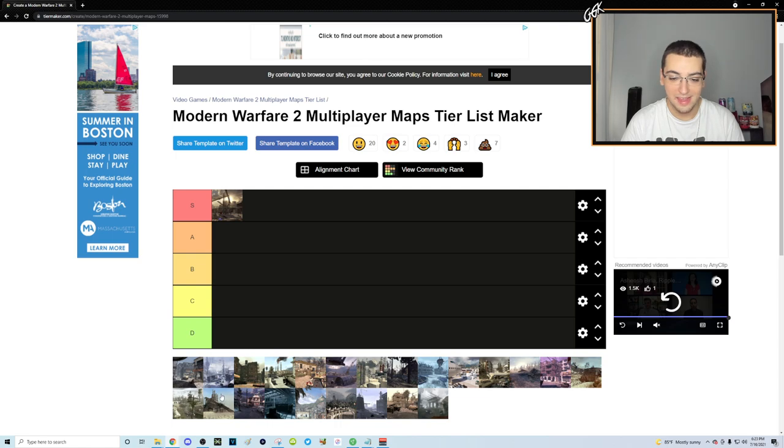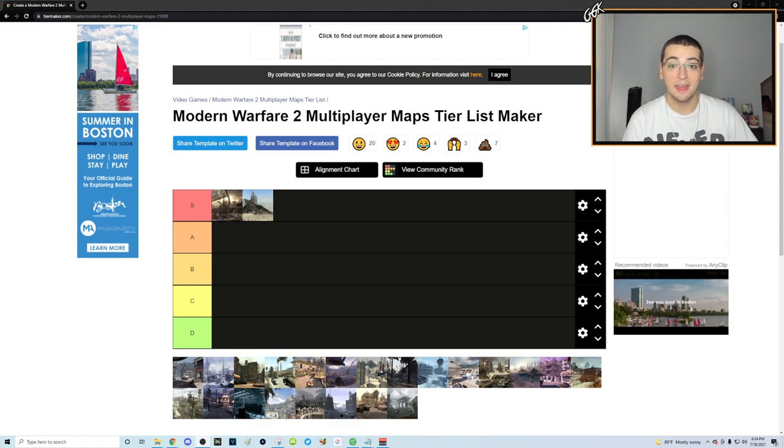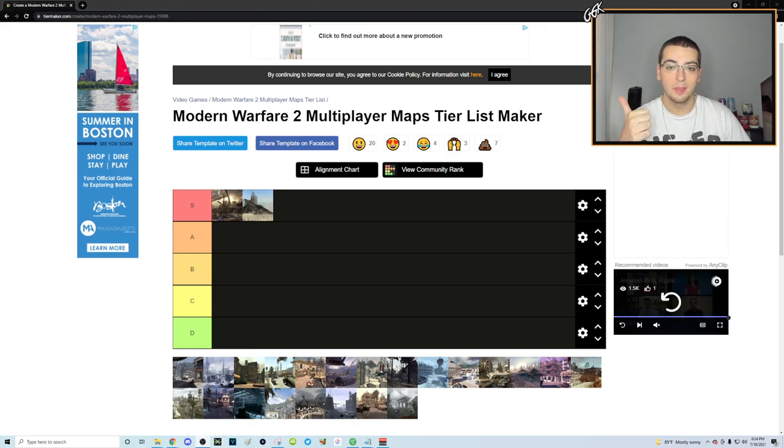High Rise gets S tier for sure. Now, I want to say Rust for S tier — some of you might think it deserves the bottom, but hear me out. There's the main third-story trick shotting spot, a ladder stall, top spin options, the pipe you walk up, the back corner behind the radio tower, and with wall-bang everything you can hit anywhere on the map. However, the map is so small that shots are never that crazy — you can hit a 550 but it's nothing like hitting across Wasteland or High Rise.